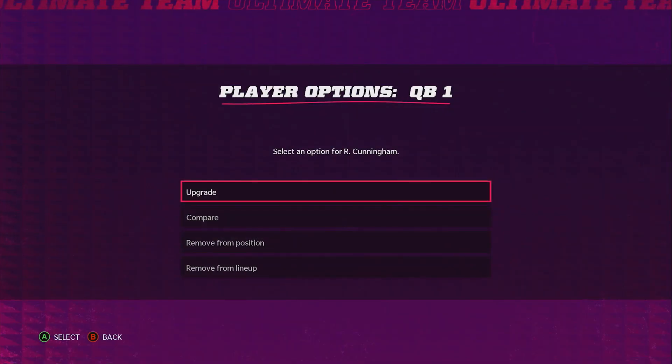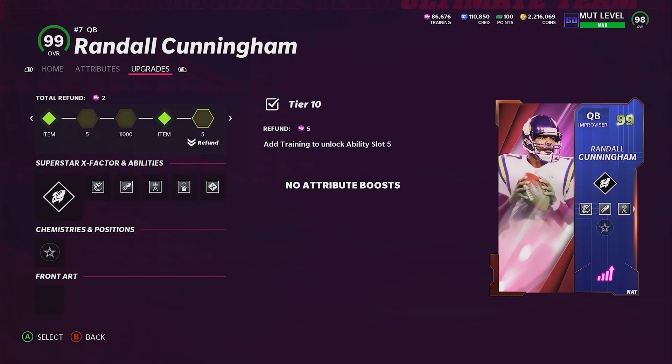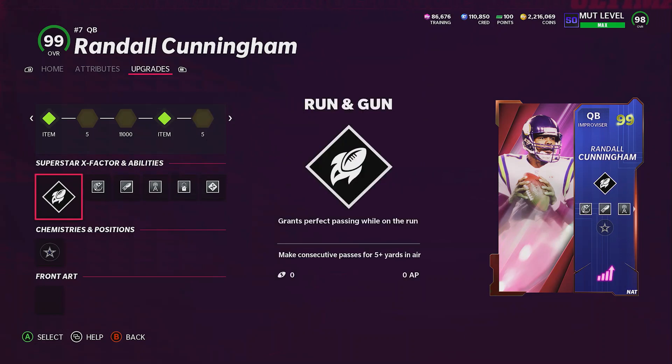So we got 99 overall Randall Cunningham. I know that Tony Romo will be getting an update soon, and whatever card he gets, he should be a 99 overall. I don't see him getting nothing lower than that, and he will be our starter once we get him. But anyways, on Randall Cunningham, this is what I run. I put Run and Gun because it grants perfect passing while on the run. So if we actually activate it, it's perfect passing while on the run. I do run a lot with Randall Cunningham and I pass at the same time, so I figured why not try it.